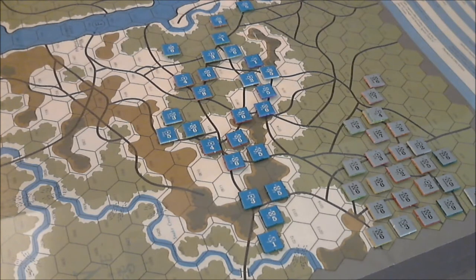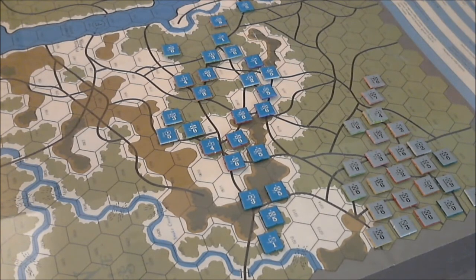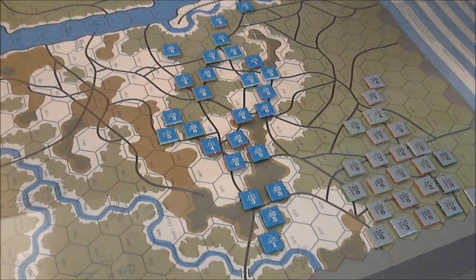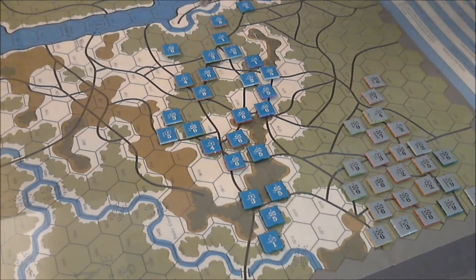Anyway, without further ado — in this game, the Confederates go first for movement and combat. The Union normally goes first, but the special rules state that the Confederates will go first in this one. On the second turn, all Union units must move one hex to the north.